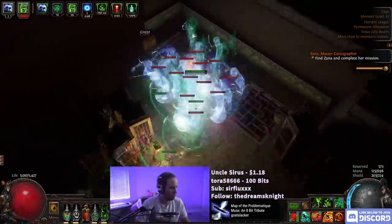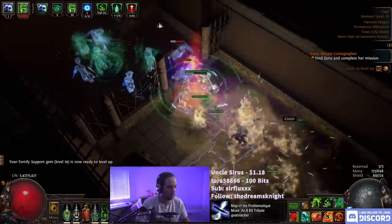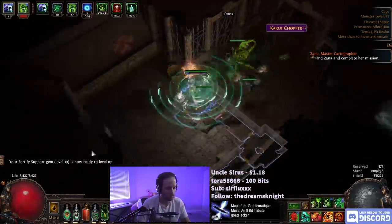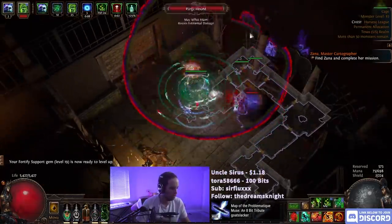Want to know how to craft that sick explody chest that lets you clear in-game maps like they're nothing, and also want to be able to do it without spending a ton of currency? Well, I've got a guide for you that actually works in solo self-found for crafting an explody chest with resists and life and even a chance to gain power charges on crit. So stay tuned.